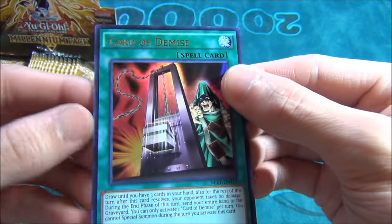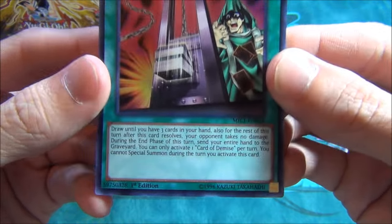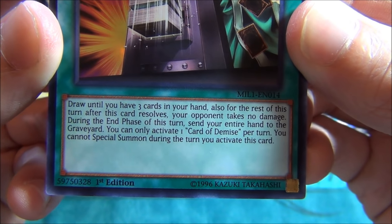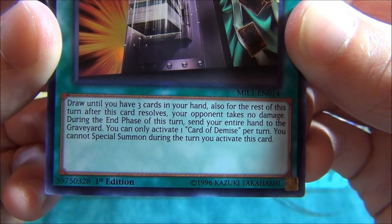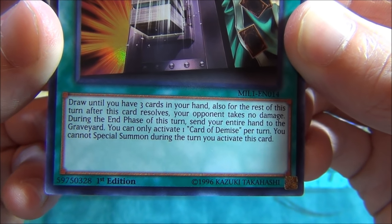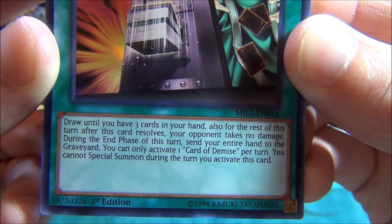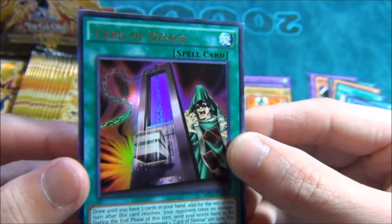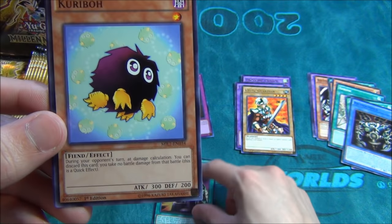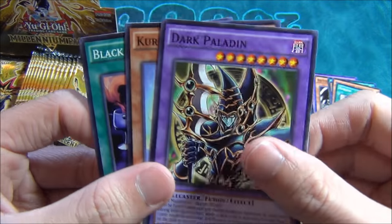Oh, that is the card I was looking for guys — this is what I'm talking about: Card of Demise. If you guys don't know what this is — zoom in — draw until you have three cards in your hand. Also for the rest of this turn, after this card resolves, your opponent takes no damage. During the end phase of this turn, send your entire hand to the grave. You can only activate one Card of Demise per turn, and you cannot special summon during the turn you activate this card. This is going to be a pretty game-changing card, I feel. Let me know down below what you guys think — if you don't think it's going to change our meta.